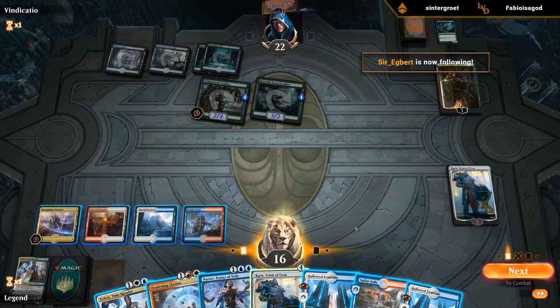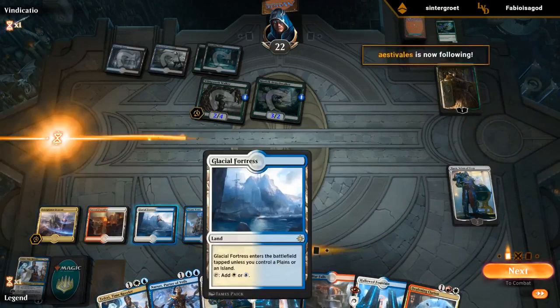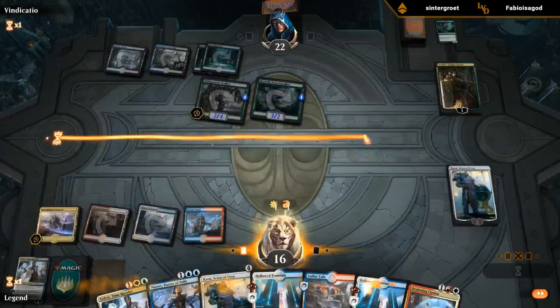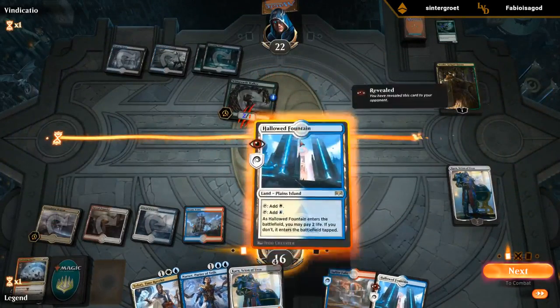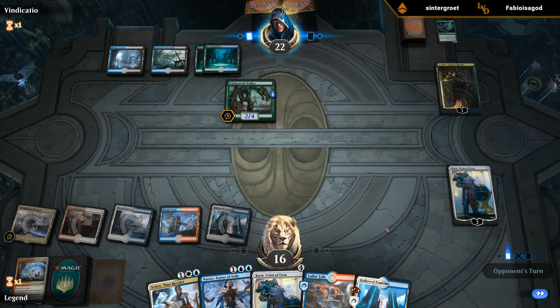Seems okay. And we want to keep up Steam Vents if we can to represent both Spell Pierce and Shock. I think we figured it out — play a tapped Fountain. Karn will die, Vraska will be at 3, Teferi bounces Wild Growth Walker. We still don't have a great solution for Vraska, but maybe a hasty planeswalker can get the job done.